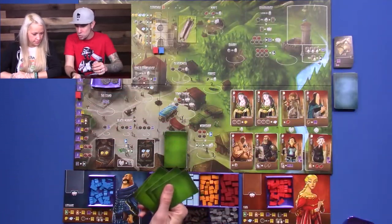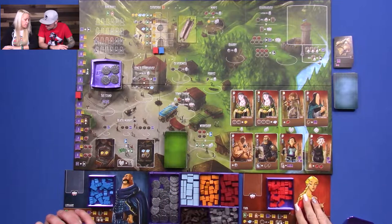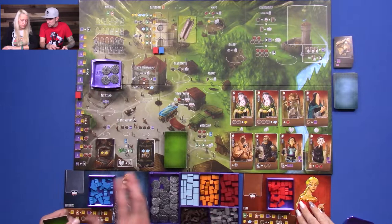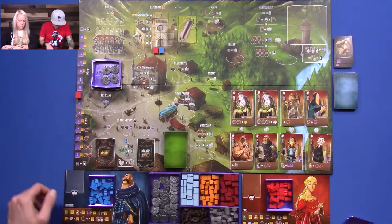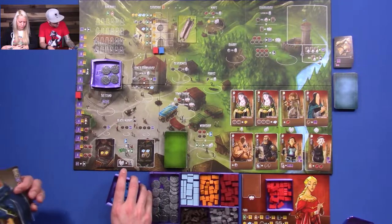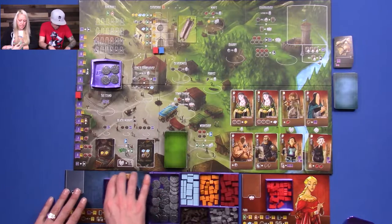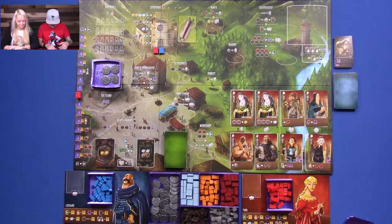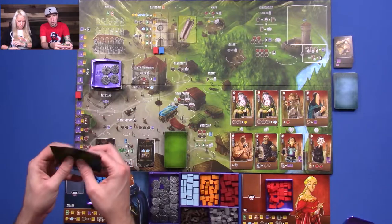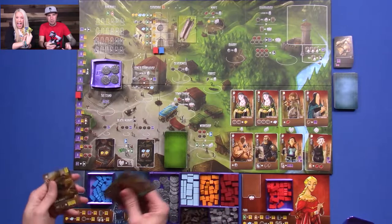We're going to start — we have to do our building drafts. We mentioned that my character is one of the Kickstarter expansion characters. Farrah here — she's not in the basic game. I'm not sure about Lothair here if this is one of the promos or not. I just always like to be in red, so Farrah is my homegirl for this game. And I'm blue. So we're each dealt out four buildings, keep one and pass until we each have three.